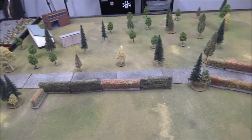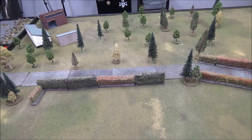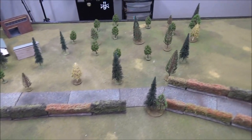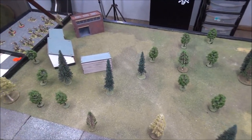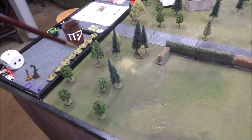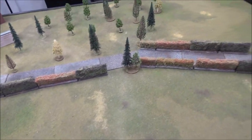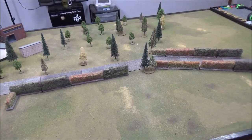Terrain-wise: the hedges are thin and scraggly, so they are soft cover but do not block line of sight. There's one large forest with a small clearing and some buildings — all buildings are hard cover. There's another patch of forest, and the rest is all open ground. Pretty straightforward on the terrain.